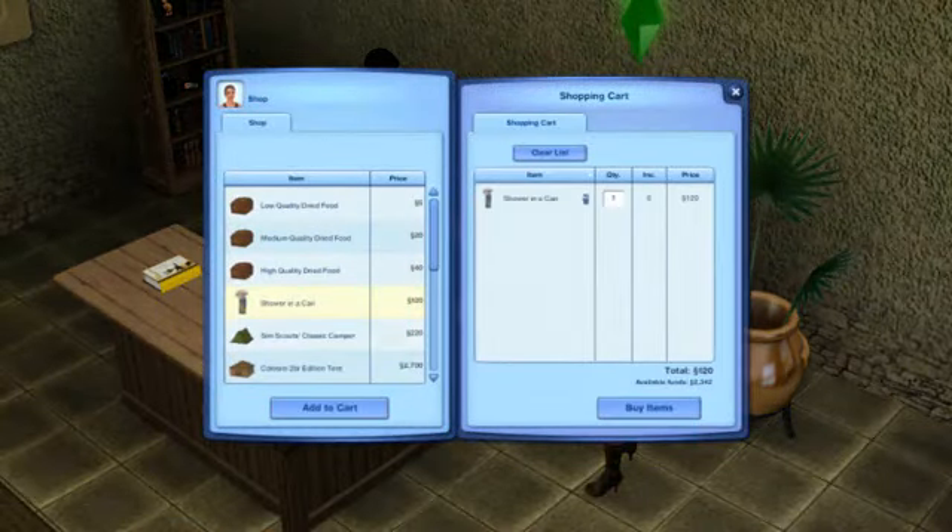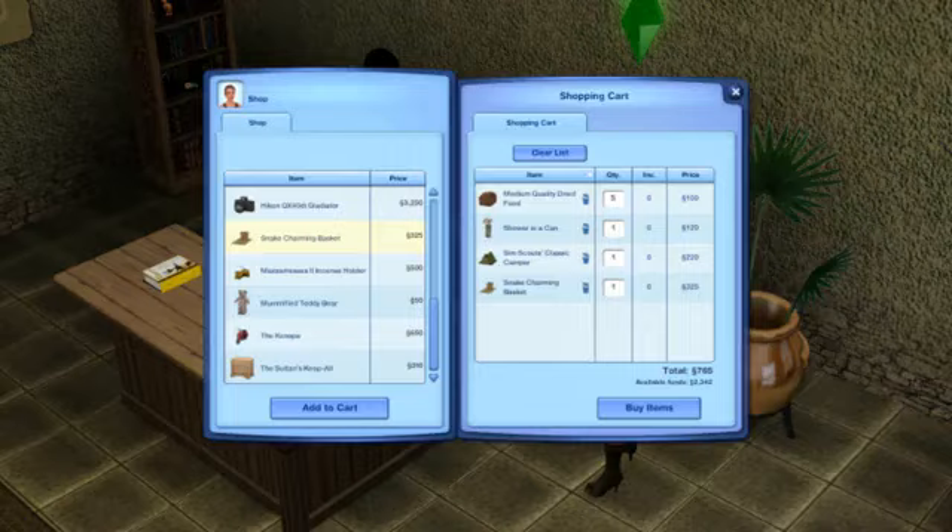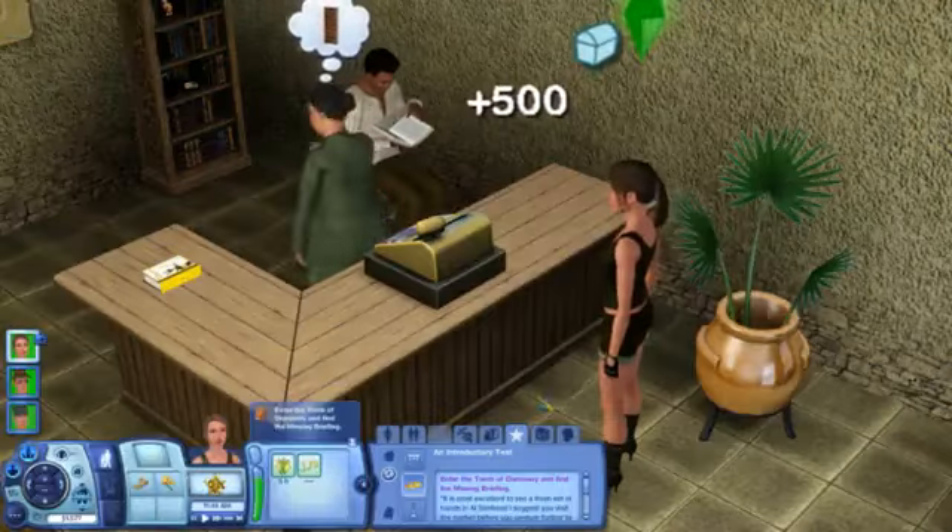Give me some tents. Alright, we got a shower and a can, a tent, and we're going to get some food. I think that's all we need. She wanted a snake charming basket — I don't know why she wants that, but we're going to buy one, I guess.